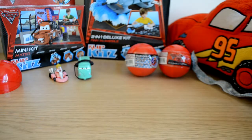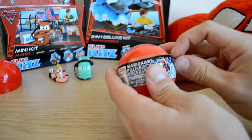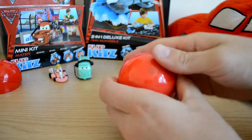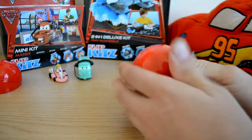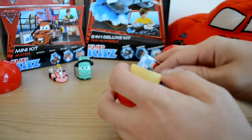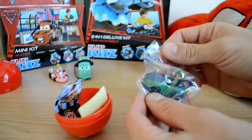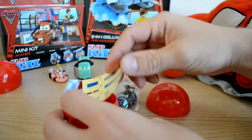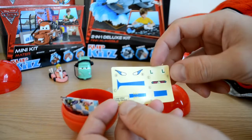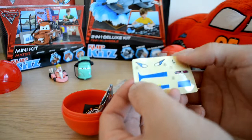Let's go into Mario Kart gacha ball number two and see what character we get. Let's hope we get Mario or Luigi — and we've got Luigi himself! That's brilliant. He's got stickers to go on his car as well — his 'L' stickers and his fangs, which are nice.